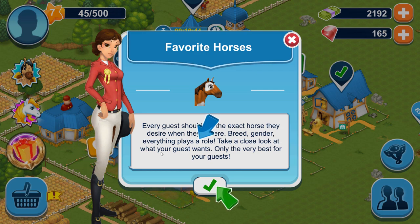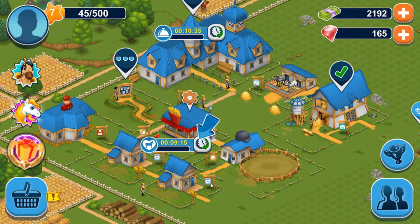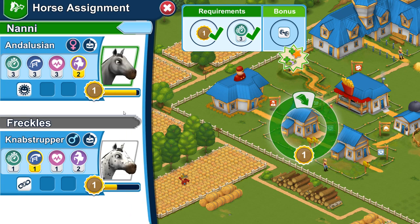Take a closer look at what your guest wants — only the very best will do. Something that doesn't meet your guest expectations will have a dark border while you choose a horse. They don't want a house driver; they'd prefer the Andalusian.